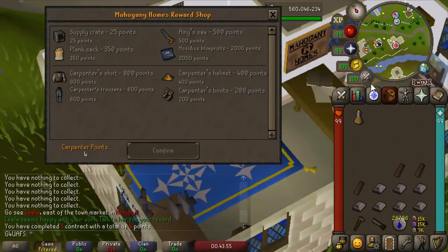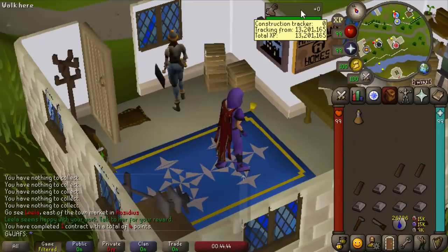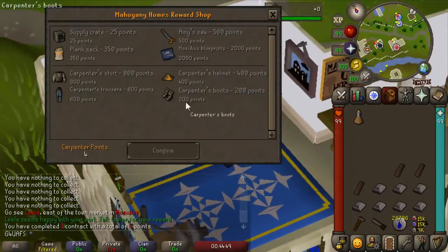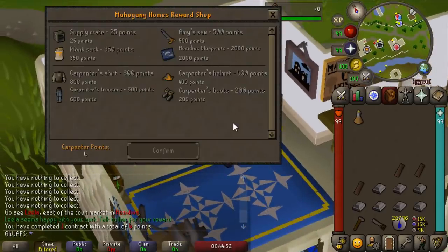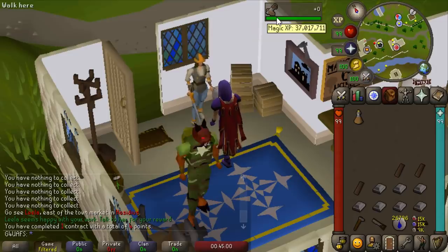We are going to have to do 1,219 contracts in total to acquire everything in this shop. I don't know how many points you can get per hour exactly, so we'll have to jump in and test it out. It looks like this might be a long grind, but it looks fun — it seems like it's going to be fun, at least for the most part.